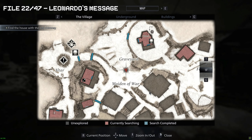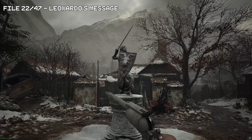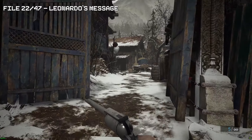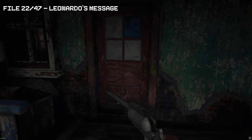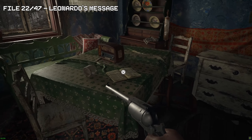Now for file number 22. In the village we're now going to go through a new path that we need to take to get to your second boss section. In this building there will be a few things you can collect, but the main important thing will be file 22.